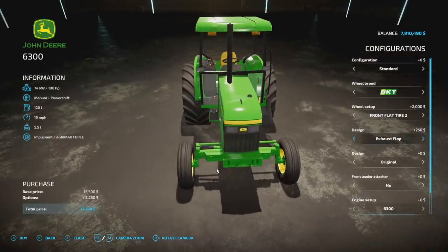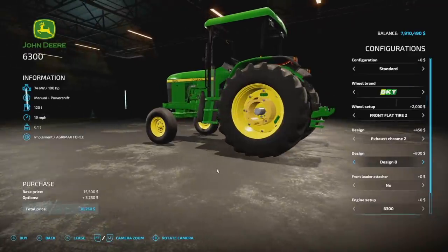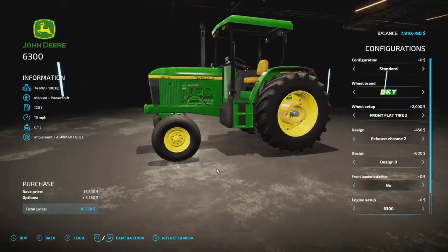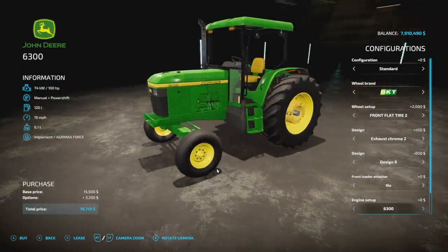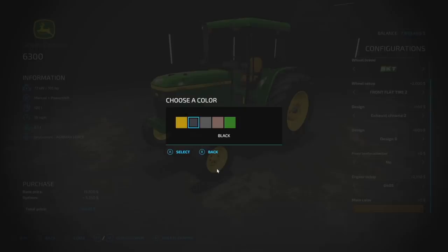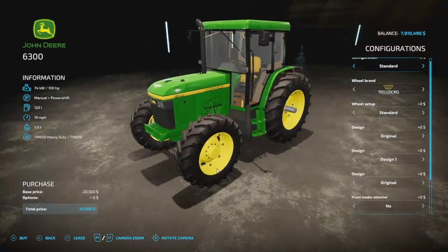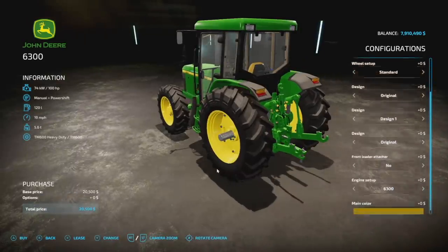We have a couple different exhaust options and a couple different rear weight options. Front loaders: yes or no, so you can put a John Deere loader on there. Engine setups: the 6300 gives you 100 HP and the 6405 gives you 105 horsepower — just go with the 6405. The main color is the color of your seat and insides. The enclosed version has exactly the same options straight through.